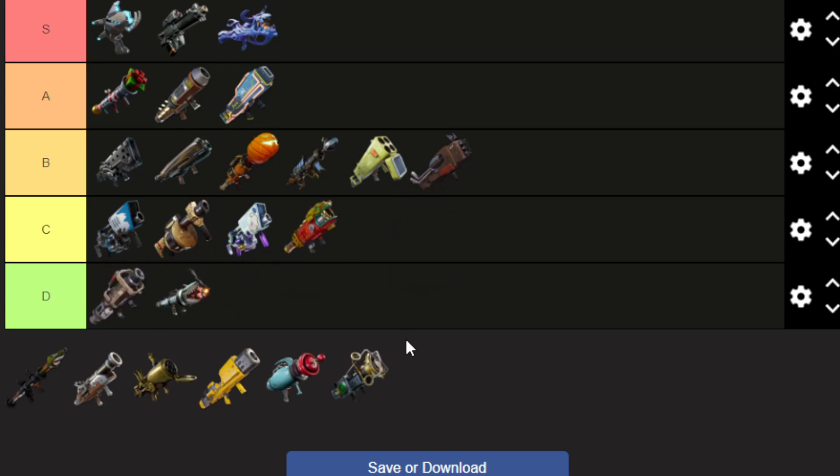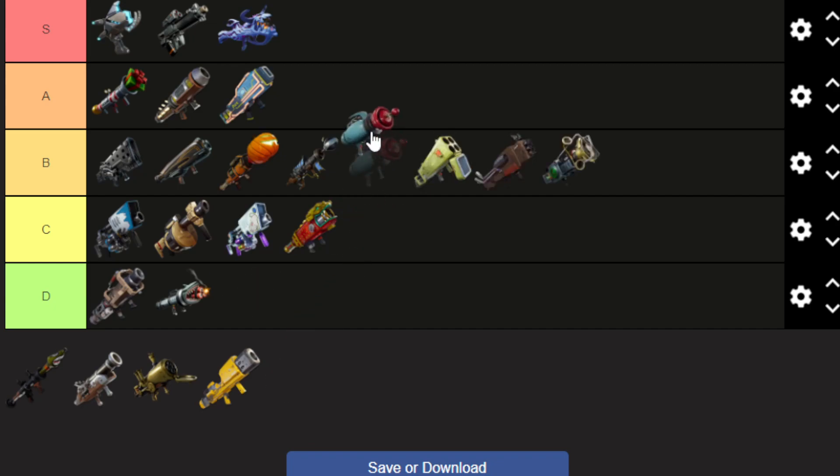Let's put it right here. This one is kind of like the Jabberwocky — it bounces everywhere, you have to make tunnels, so I'll put it right here. This one is still strong but it's expensive.